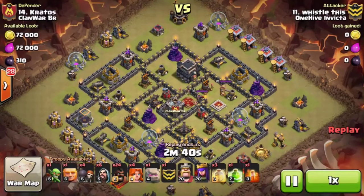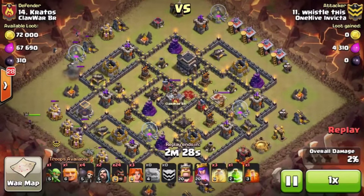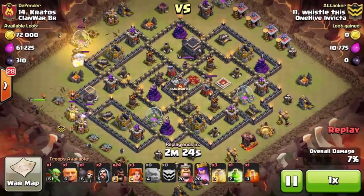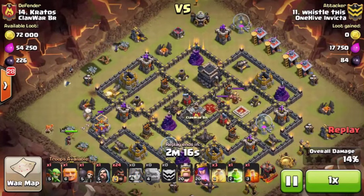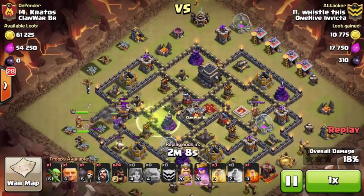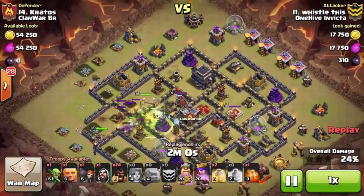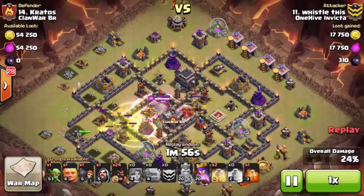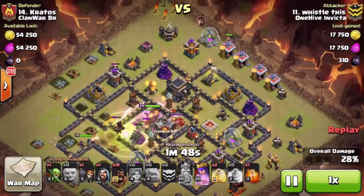Next we have Whistle hitting with a GoHo and Valks — a very similar army comp to Freddy's — but he comes in from the 9 o'clock region. He uses one Valk to destroy some of those trash buildings, which I thought was very clever, and even figured out the pathing so the Valk meets up with the rest of his cleanup. Wall Breakers go in, one Golem routes, the other Golems come to meet them, then he drops the remainder of his Valks. Lava Hound comes out of the CC. One double set of bombs is triggered — very nice. A heal for his Kill Squad, the King engages the enemy Queen and takes her out, doing his job before going down. Now it is just Hog deployment time.